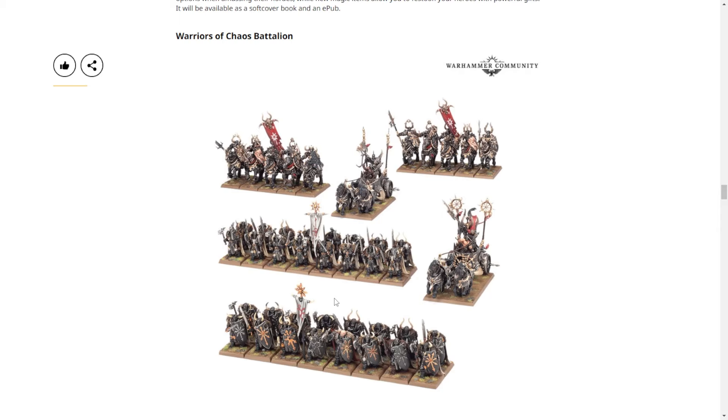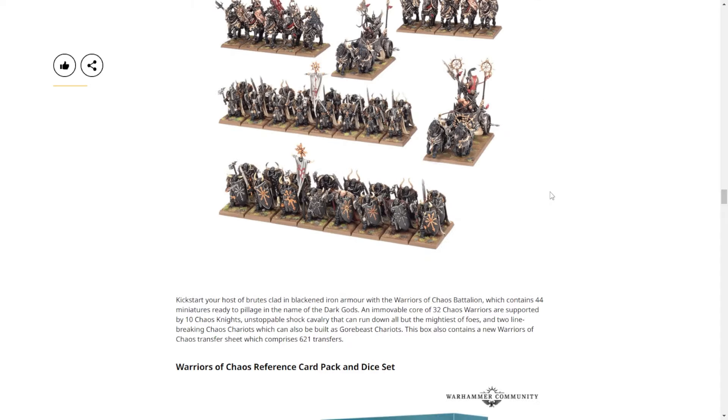These updated versions — the chariots are still the current ones for Age of Sigmar, which is kind of dumb. But now they're on square bases. All of these are in plastic and hold up pretty well. The Warriors of Chaos themselves are blocky and stoic because of the square base design — they're holding shields in front of them, which was a pain to paint for round bases. Now you can see why the design makes sense. This is probably the most consistently holding-up army box we've gotten so far.